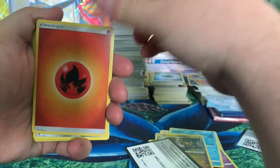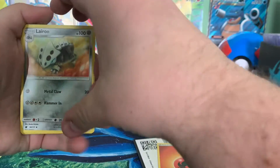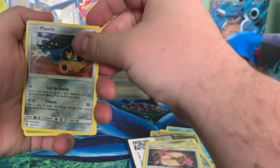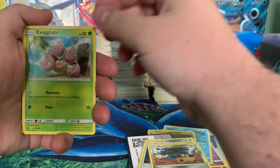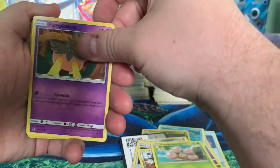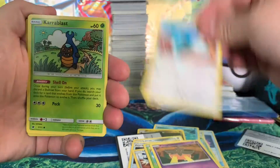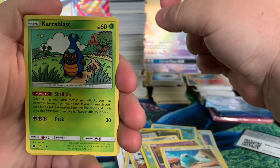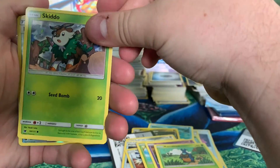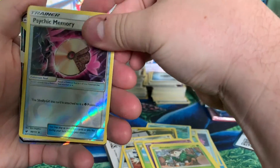Fire Energy. Lairon or something. Psychic Memory. Mawile — I catch that boy in Pokémon Go as often as possible. Exeggcute. Pumpkin Boy. Swablu. Karrablast — I need so many more candies for him in Pokémon Go to evolve him, it's not even funny. Psychic Memory.